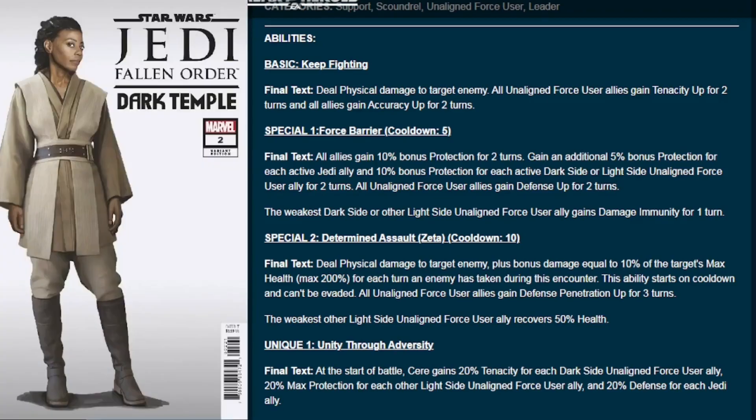The second special, Determined Assault, is a zeta ability with a cooldown of ten — the one compared to Rex's Aerial Advantage. It deals physical damage to the target enemy plus bonus damage equal to 10% of the target's max health, maxing out at 200%, for each turn an enemy has taken during this encounter. This ability starts on cooldown and can't be evaded. All unaligned force users gain Defense Penetration Up, and the weakest other light side ally recovers 50% health. The longer you wait, the bigger the hit.